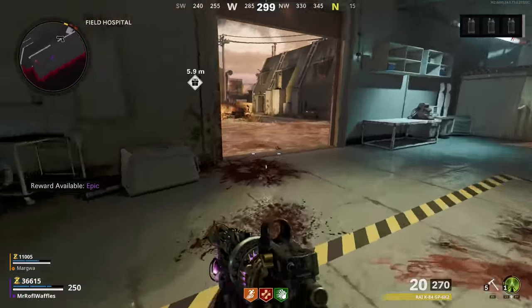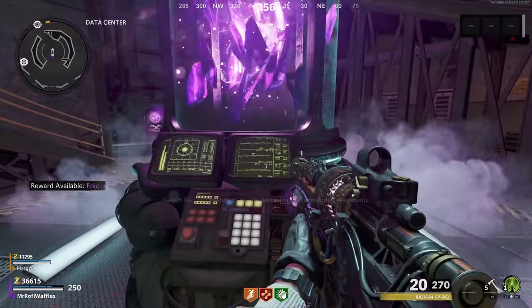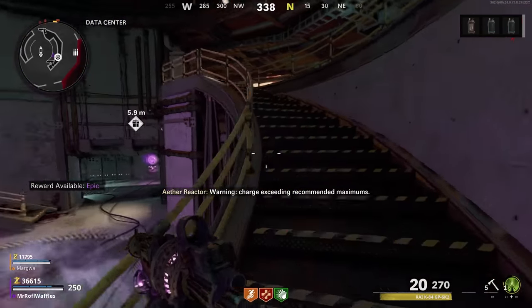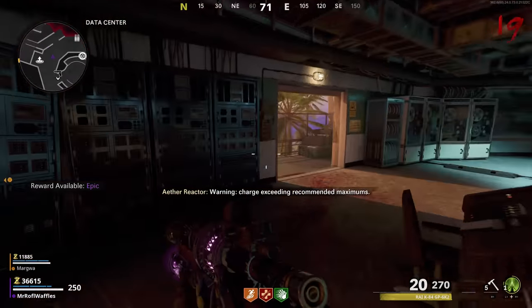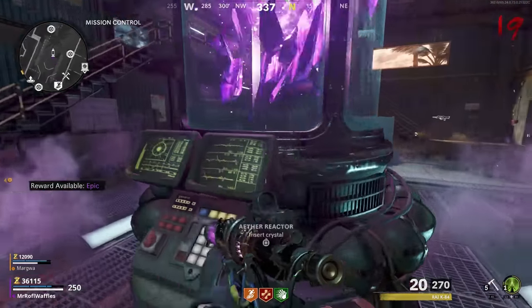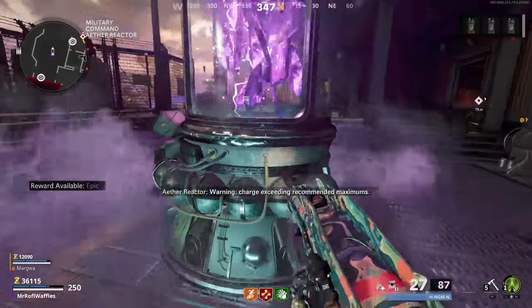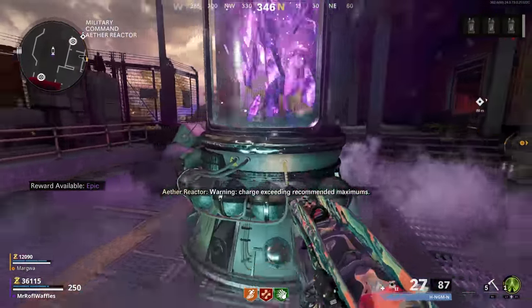Now that you have all three Ethereum canisters, go to each of the three Ethereum reactors that you originally used at the start of the game to turn on power, and hold Square on them to deposit the Ethereum crystals. This is going to overload the power in the facility. Do this on all three reactors, and when you've done the third and final one, it's time to return to the OPC.